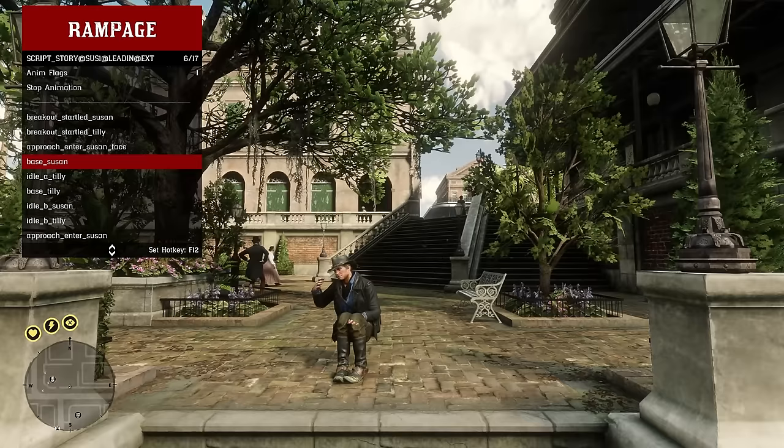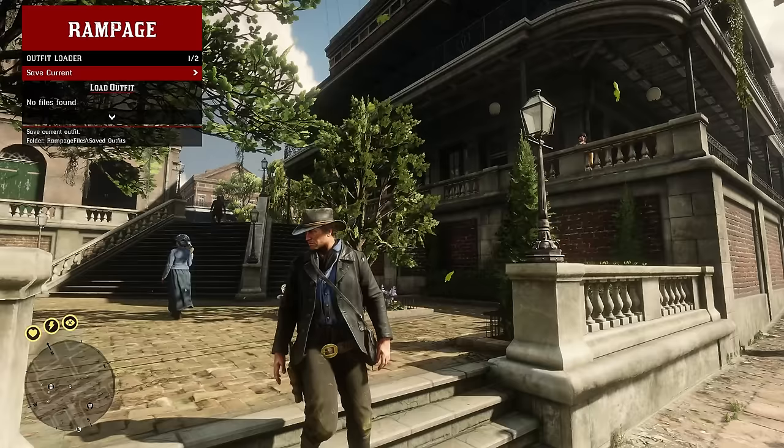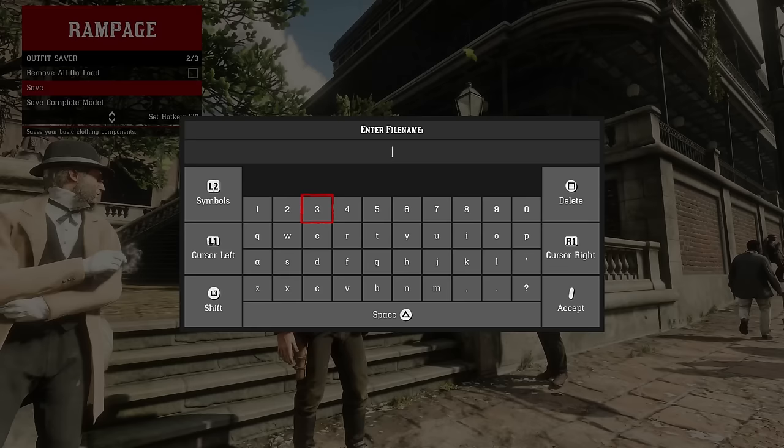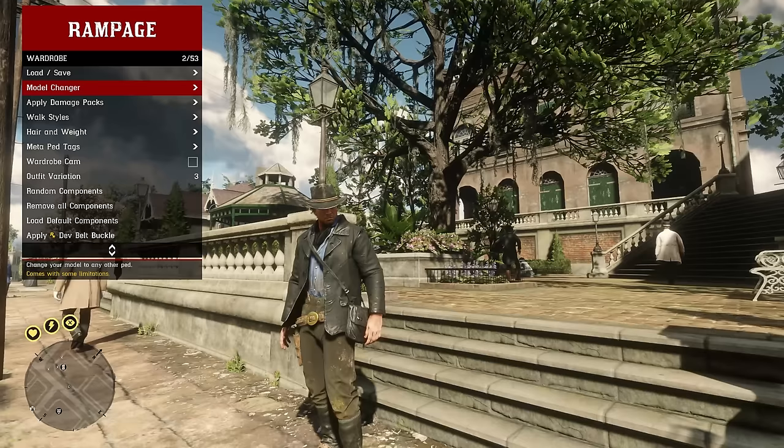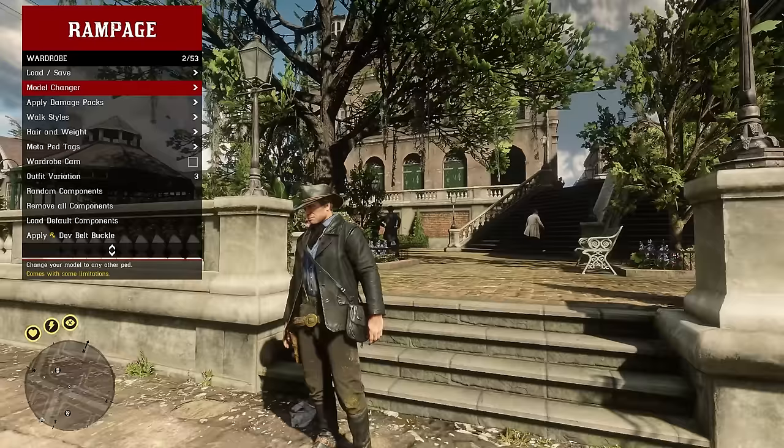Now we're in the wardrobe — this is one of the menus a lot of people will use. Under load and save, you can save the current outfit you're wearing and give it a name. If you ever have the issue of your clothes not being on your character or your character being in a different outfit, you can save and then load it up from this menu.